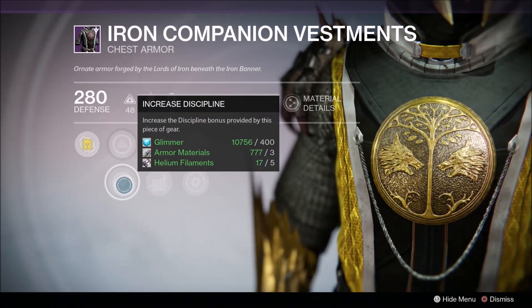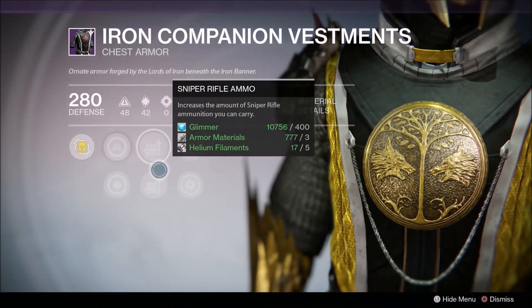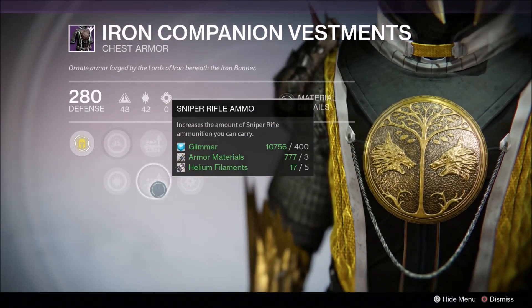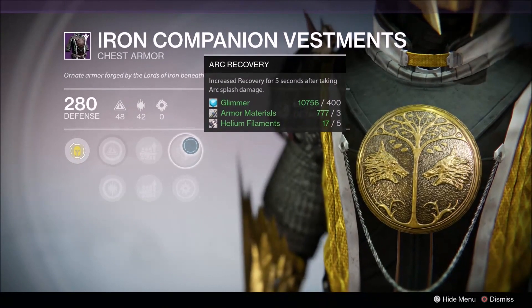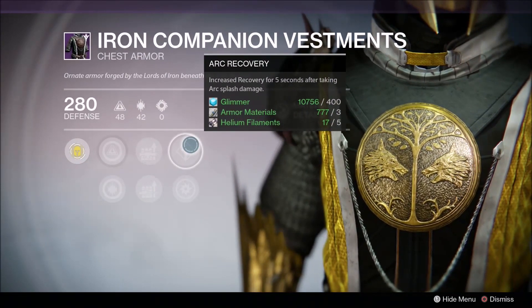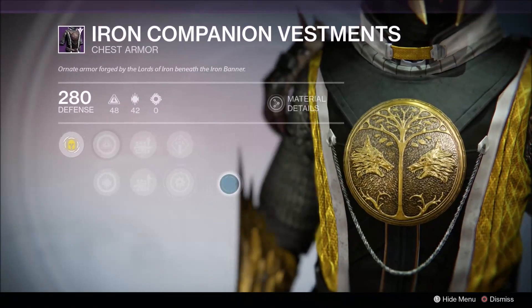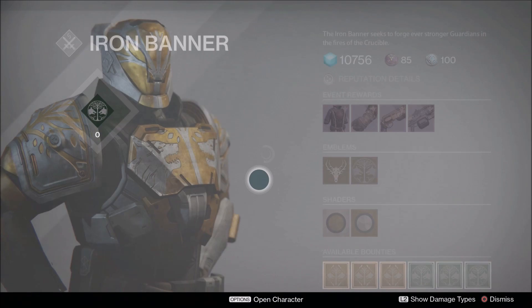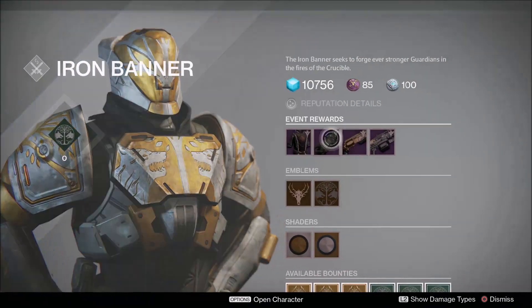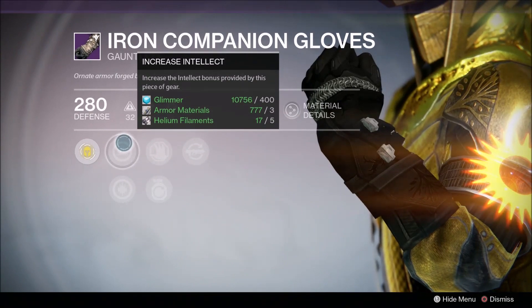We're going over the chest armor first. We've got increasing Intellect, increasing Discipline, auto rifle ammo and sniper rifle ammo increase — obviously sniper would be best for that one. Arc Recovery increases recovery for five seconds after taking arc splash damage, which is good for PvE and arc armor-based subclasses, aka the Stormcallers.